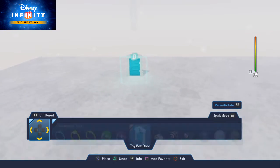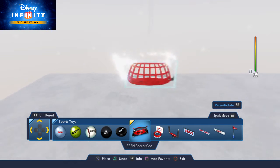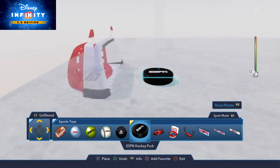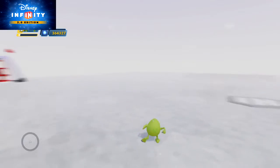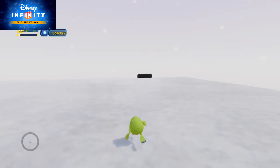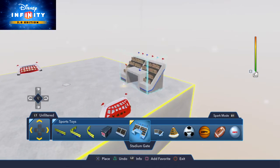We're going to go to Sports Toys and we're going to need a Soccer Goal — basically the same thing for hockey. We're going to have a hockey puck right here. First off, let's actually move it. It fell off. And that's why we're going to add a little stadium, so that it doesn't fall off.